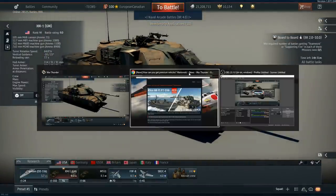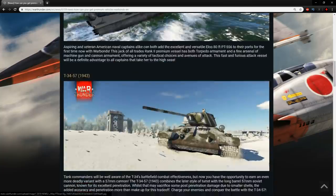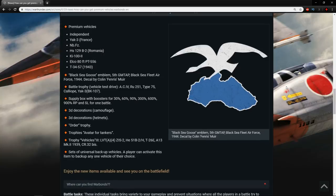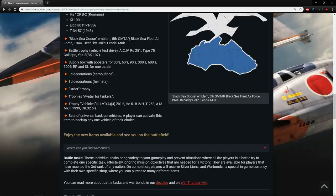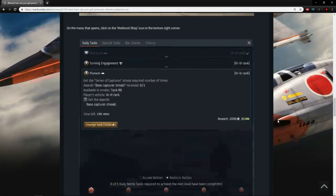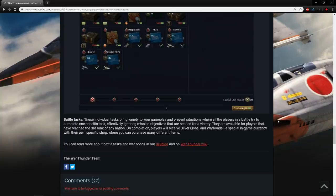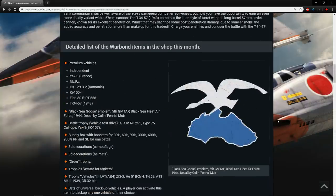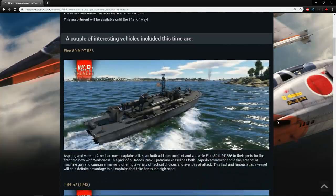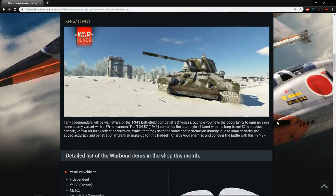Let's have a look at the news article itself — there are some wonderful pictures. Also there is a great decal. Remember, in the War Bond shop there isn't just a bunch of premium vehicles on offer — there's also decorations, decals, boosters, backups for your vehicles, bushes, orders, and stuff like that. There is a ton of stuff available. They've actually left a little explanation on how the War Bond shop works in a slide here, which is wonderful.